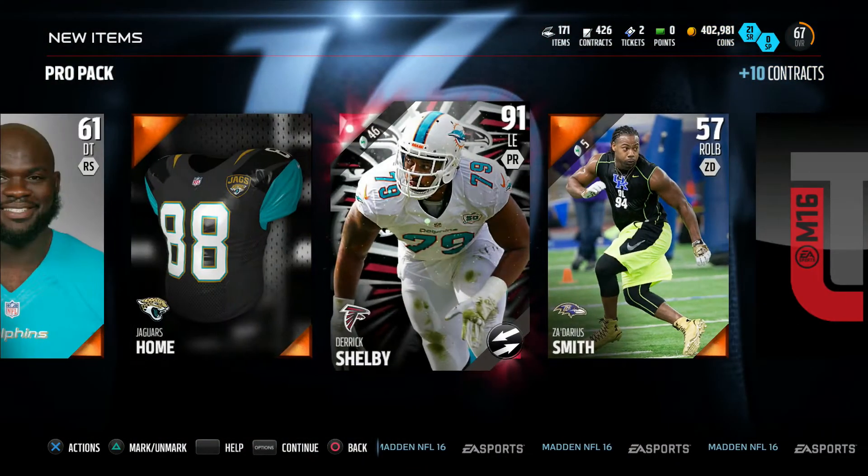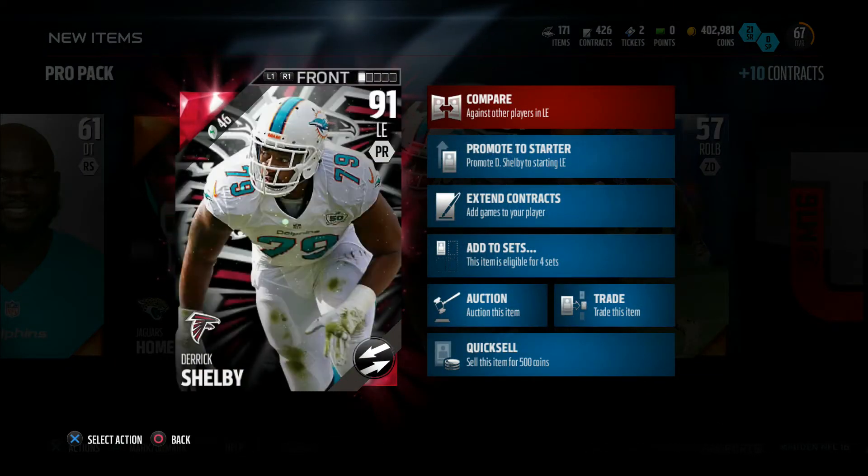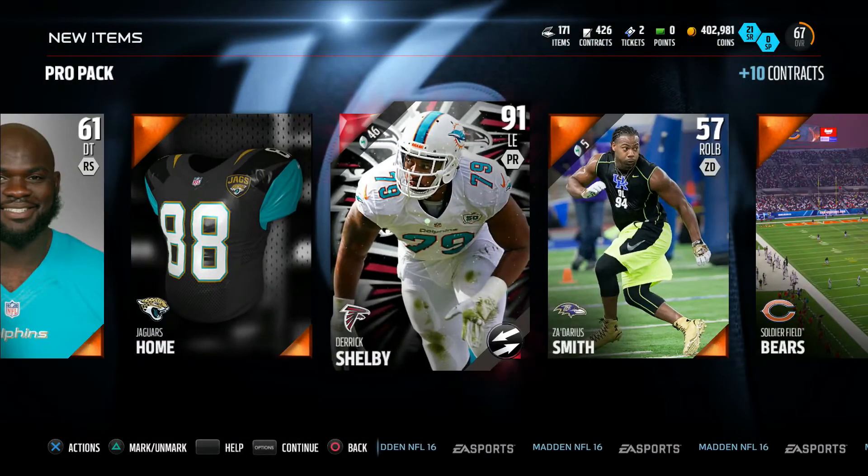In the second pack we pull a 91 overall Derrick Shelby — doubt he's going for much but it's still an elite card in my second pack, so that's pretty good.